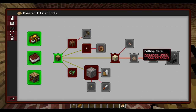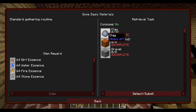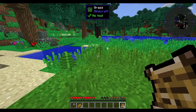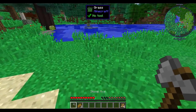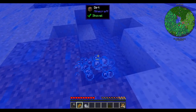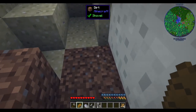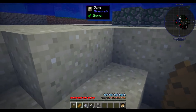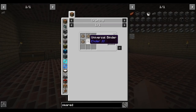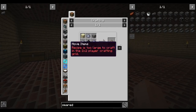My first goal is to make a smeltery, which requires the usual smeltery bits: clay, sand, and gravel. Hopefully there's a little bit of clay in our lake. That looks like clay to me. Our water looks very blue, but I guess it's fine. The grout recipe is a little different in this pack - it's made from Ender Isle's universal binder, which is normally used to make the conduit binder, but it does a lot of other things here.